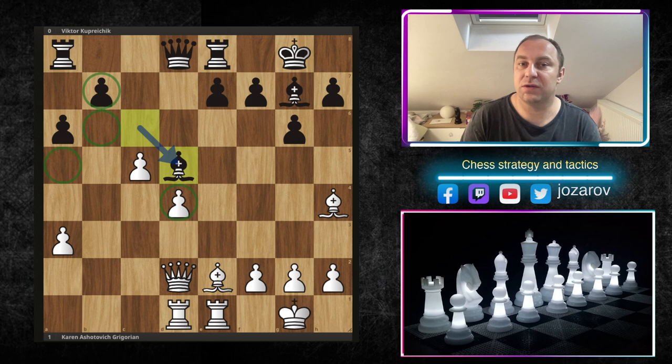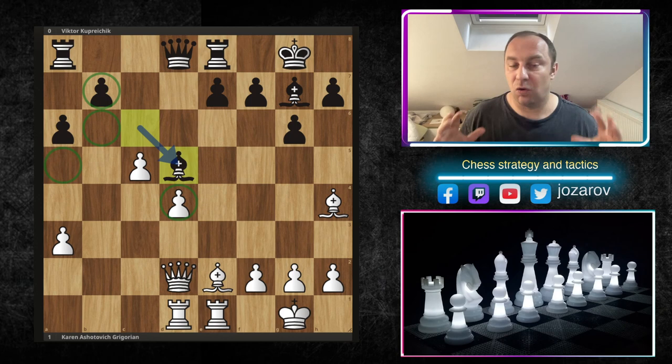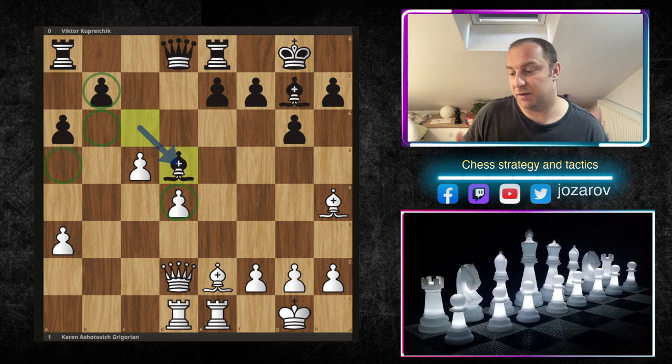I've sorted out a really great example that shows the power of creating a passed pawn. This example is great because it's not so obvious how to create one, since black has a solid position. It's a beautiful game by Karen Grigorian against Victor Kuprychik. In this particular position, Grigorian played an incredible move - pause the video and try to find the best continuation for white.